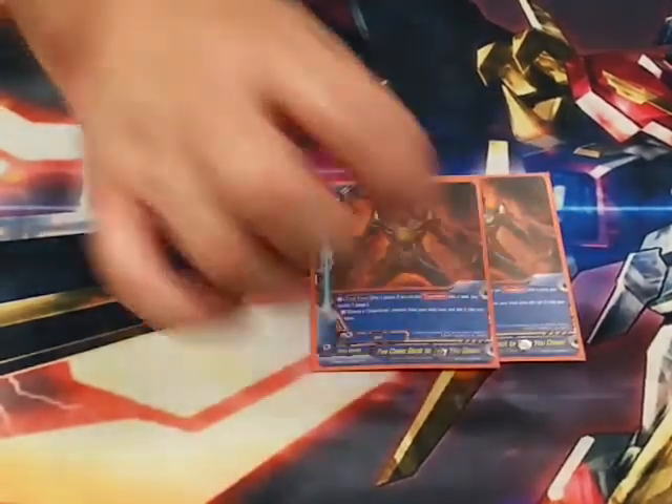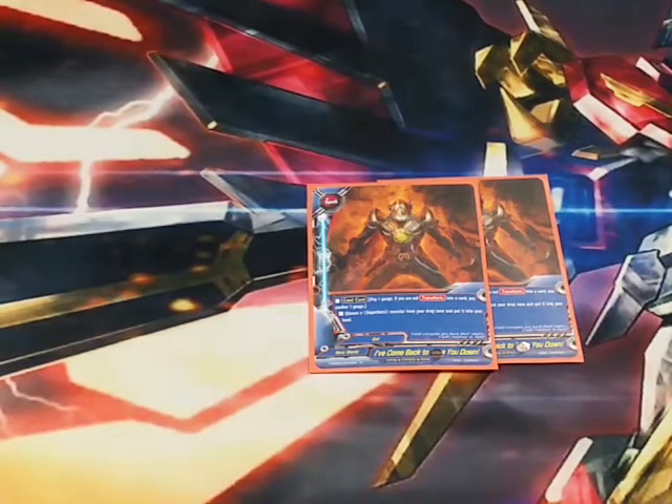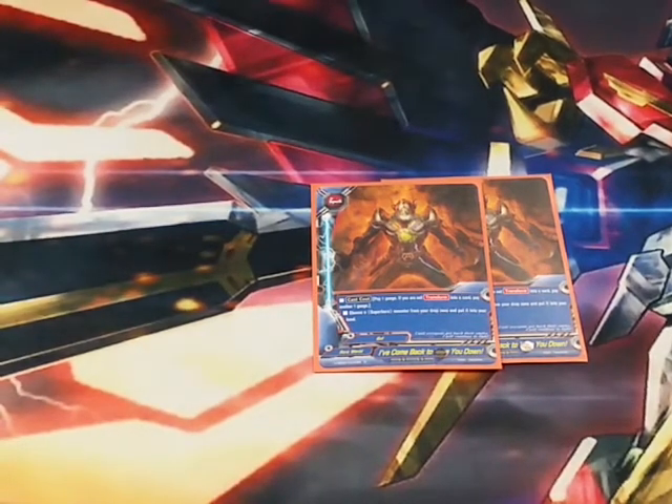The final card in the deck is I've Come Back to Take You Down. This lets me fish in my discard pile for any monster and put it back on field. So if Red was destroyed, or the General was destroyed, or it lets me reuse an Oct that was destroyed from a previous turn — it has all sorts of uses.